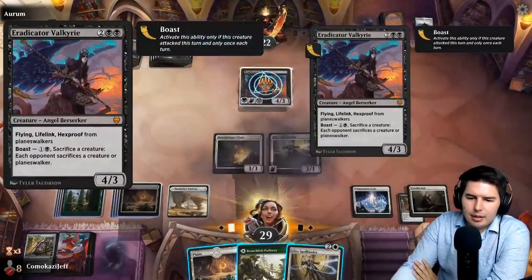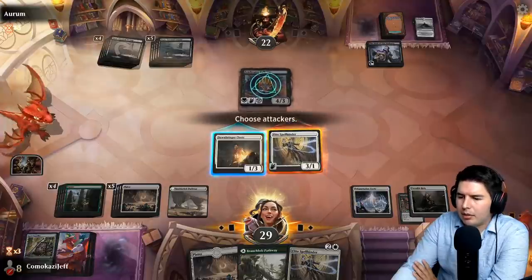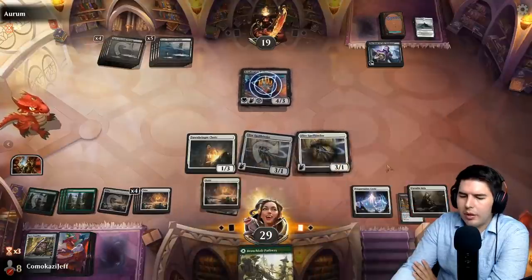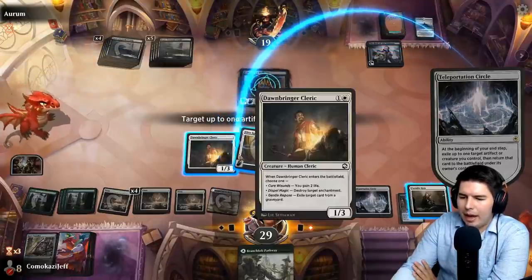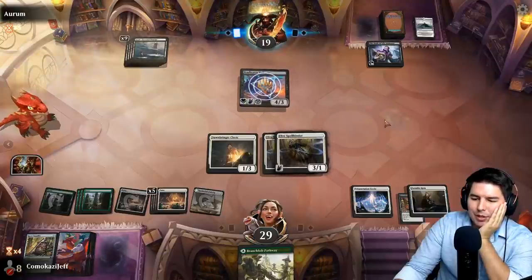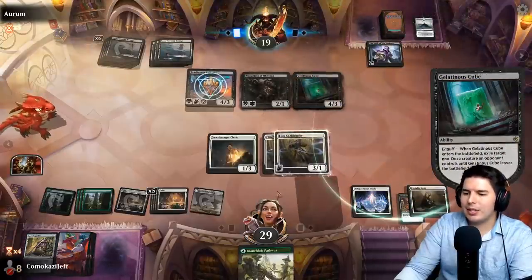Valkyrie — sacrifice a creature, each opponent sacrifices a creature, has lifelink and hexproof from planeswalkers. Go to combat, willing to trade off. They had another one. More lands — we have a blocker but they can get rid of that and gain more life, so bounce this again and pass the turn. I'd love to be able to get a couple more Teleportation Circles. Breeze of Oblivion with kicker brings back Gelatinous Cube — good that we got an extra one so we can make sure we get rid of Valkyrie.